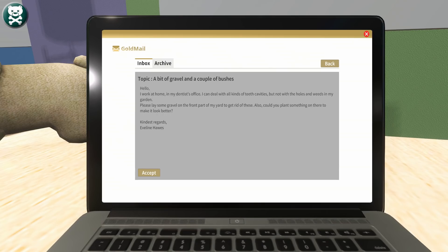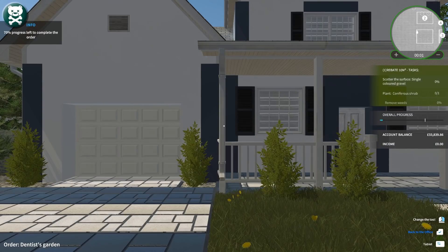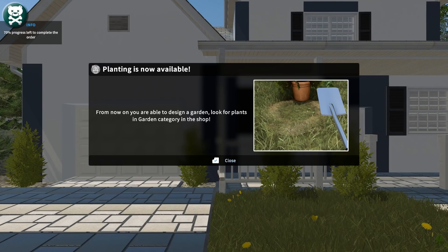In the job box we've got — let's see if any of these are garden related. A bit of gravel and a couple of bushes — that looks like the only gardening related one. It's got a little garden flower symbol at the end. So let's give this a go. Let's have a look what this job requires us to do. The topic is 'a bit of gravel and a couple of bushes.' Hello, I work at home in my dentist office. I can deal with all kinds of teeth cavities, but not with the holes and weeds in my garden. Please lay some gravel in the front part of my yard to get rid of these, and could you plant something to make it look better? Well, I'm sure I can handle that, Evelyn. Let's accept your challenge.